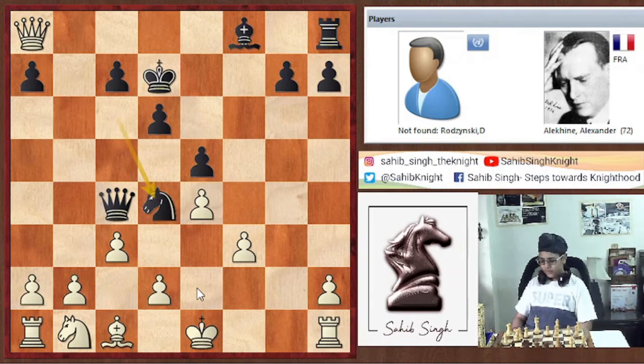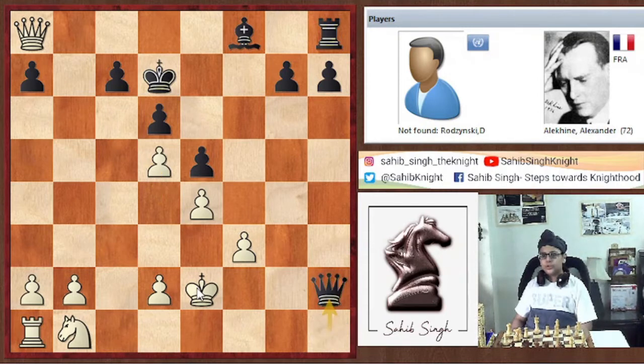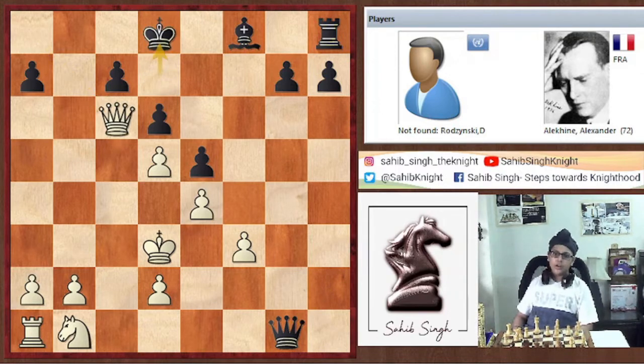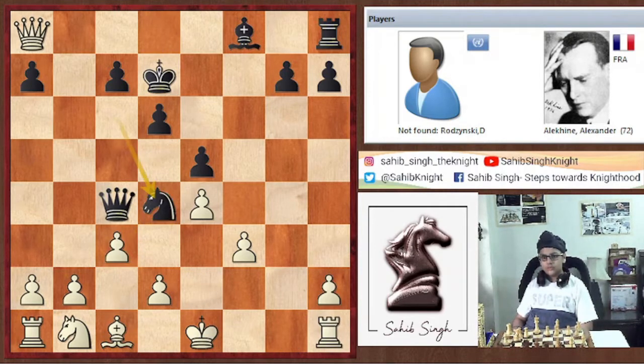c×d4 was also possible, but after Queen into c1 check, King e2, Queen e2 h1, d5, Queen into h2 check, King d3, Queen g1, defending the a-pawn, Queen c6, checking d8 — black is superior. So we have d3, Queen into d3. Mate is threatened, but here black is totally winning.